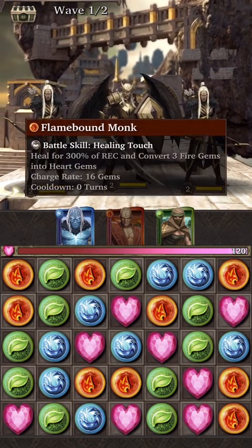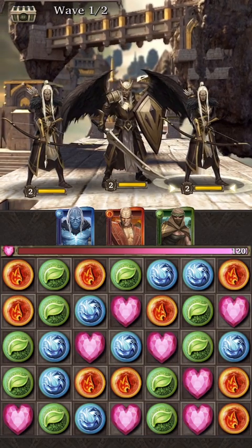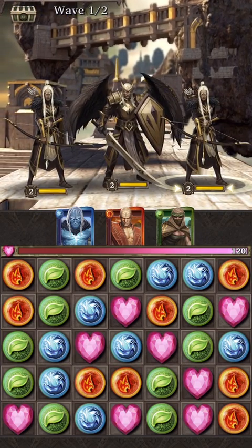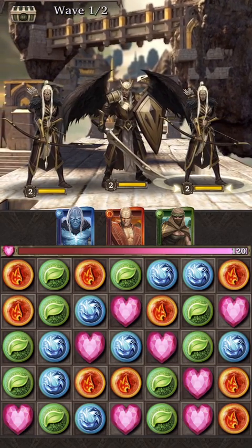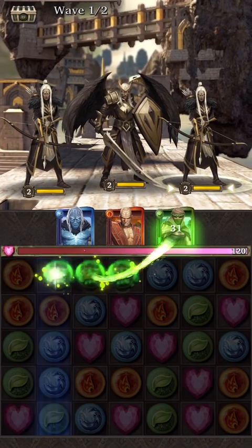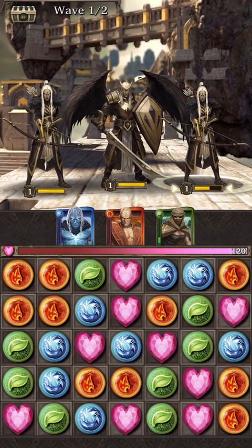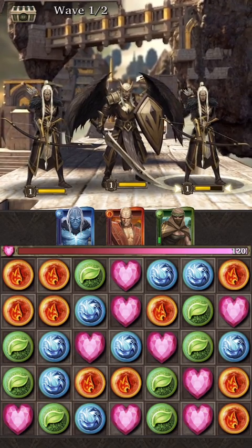Water is strong against fire, fire is strong against earth, and earth is strong against water. The enemies you're fighting right now are a different element — light — and it is neither weak nor strong against any of these three colors. The way you play this game is just like any match-three game. You want to match gems that represent a color, and whatever color gems you match, if it matches the color of the heroes you have, they will build attack. The goal is to do more than one match per turn to maximize damage. Since I have all three colors, I'm going to do a match of all three.